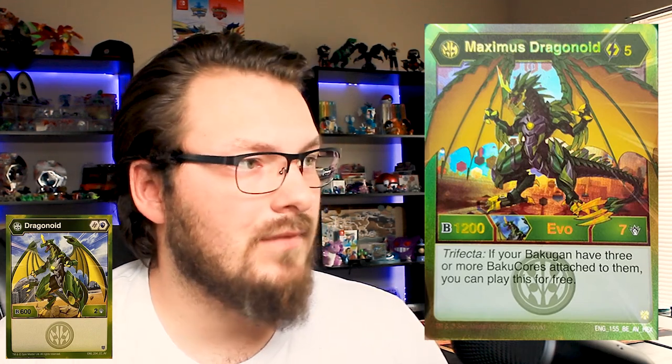Here's where it gets really cool. Trifecta says if your Bakugan has three or more Bakugans attached, you can play this for free — but it costs five, so it still activates Tusk Guard and Haos Suplex. You can play Bakugan Evos on top of themselves, and you can do this three times per game. So you have three activations of Tusk Guard and Haos Suplex for free. You can have a turn where you evolve, hit 1200, land on a Magic Shield for 1850, subtract your opponent 800 with Tusk Guard, and if you have Haos Suplex — massive damage, all without spending a single energy that turn.